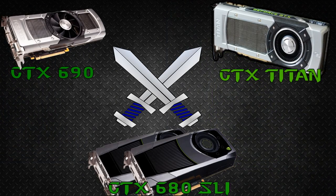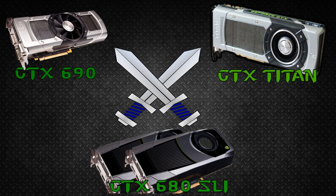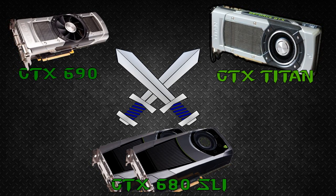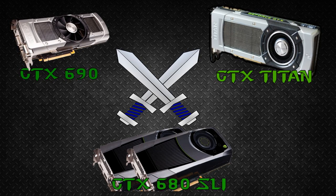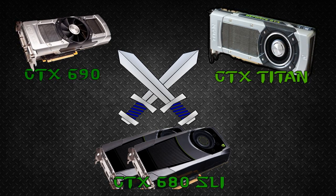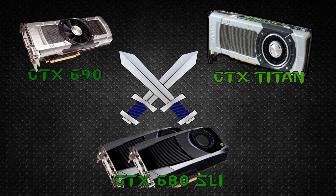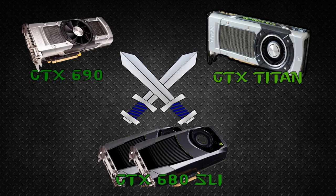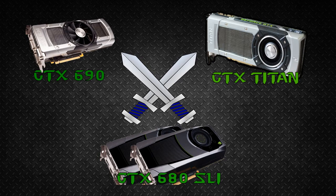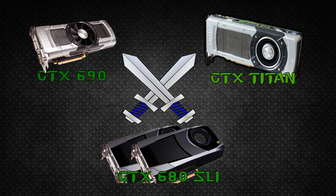So what's the final verdict? If you have a GTX 690 and want to get a GTX Titan — don't. You'll be wasting money. If you have nothing and you're thinking about upgrading to either the Titan or the GTX 690 — don't do that either. Get a GTX 680 SLI and you'll be fine. I hope I helped you guys. You can find all these products in the description below, along with some discounts. Don't forget to like and subscribe, and leave a comment below. This was PC Gaming Simplified — I love you all. Peace.